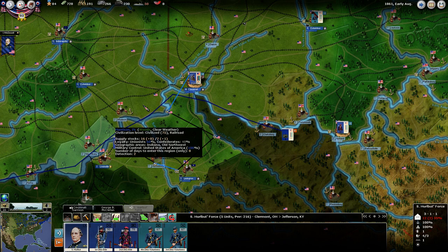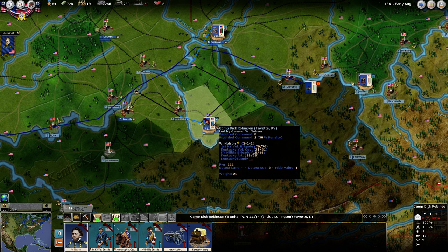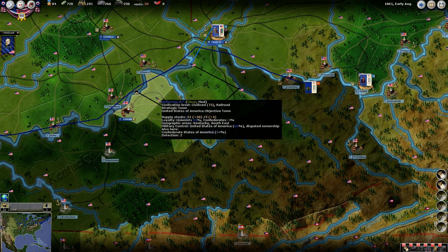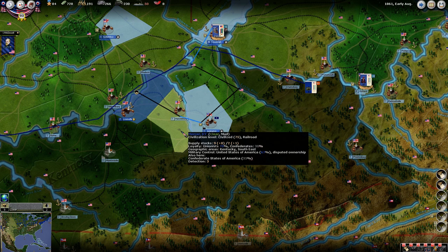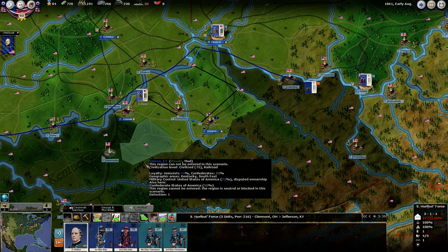This northeastern bulge of Kentucky opened up to us as part of the Camp Dick Robinson event. We're going to garrison these two towns — they're both strategic towns, and I believe Louisville is an objective town as well, one that we're going to have national morale attachment to. We do have Nelson building a force at Camp Dick Robinson, already there but locked for a few turns. Hurlbut is coming down to garrison Louisville and we're going to start building up a force there.